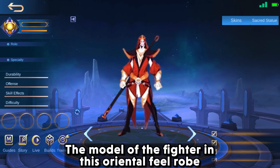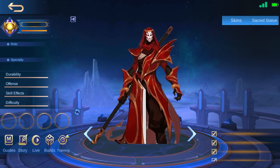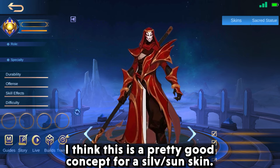The model of this fighter in an oriental field robe might have been portrayed as a member of the oriental fighters. Maybe his place was taken by Ling or Yuzhong. His pose gives Silvana vibes but his weapon looks like Sun's — this could actually be a pretty good concept for a Silvana and Sun crossover skin.